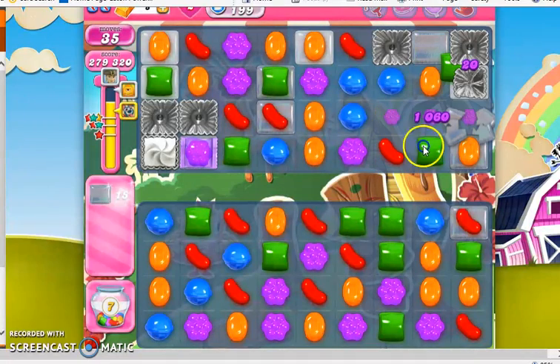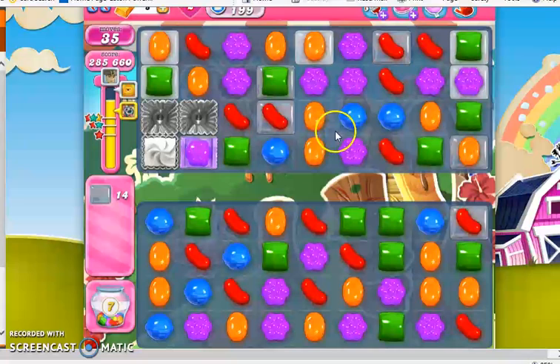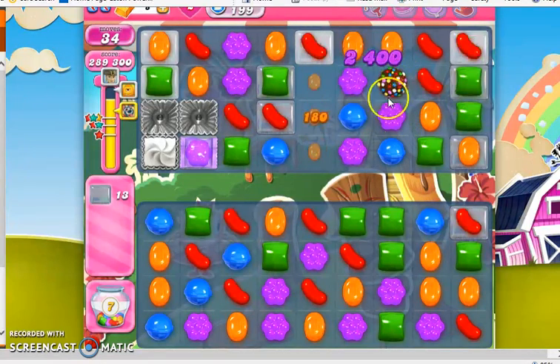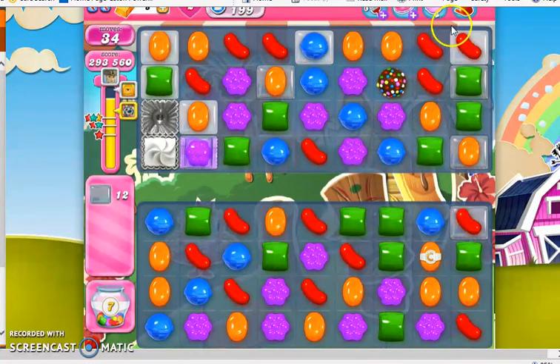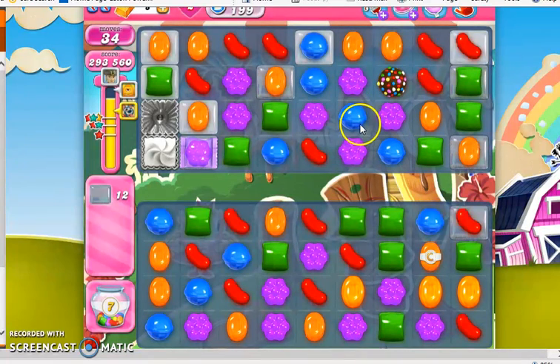We want to make the most of each and every one of our moves. We want to clear out as much as possible, still looking for opportunities to make specials. I have two and two with the purple — can we bring down another one? Yes, we can. And now, since we have a lot of candy on the board, I would strongly consider trying to match this with a special.